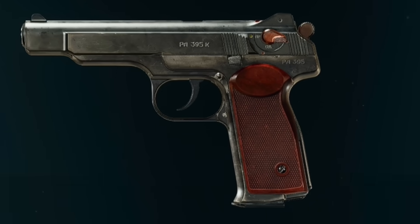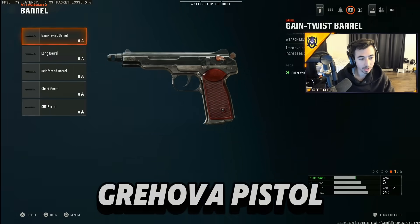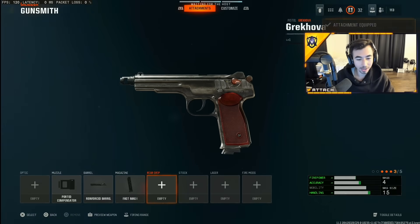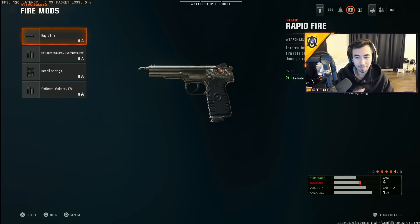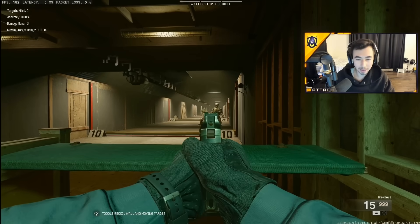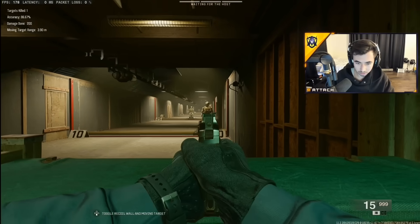The best pistol setup in the game is with the Grekova — the automatic pistol. Use ported compensator, reinforced barrel, fast mag, quick draw rear grip. For fire mods, you want rapid fire because it's automatic and rapid fire makes it shoot even quicker. It just guarantees kills up close. If you have someone hurt and you pull this pistol out, you're getting the free kill every single time. This pistol is like an SMG up close — it absolutely shreds.